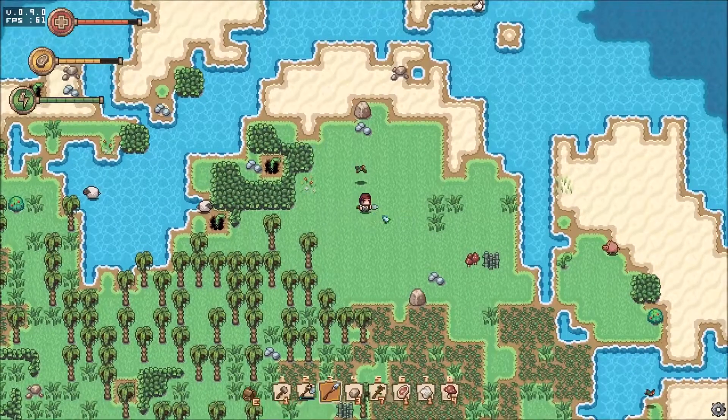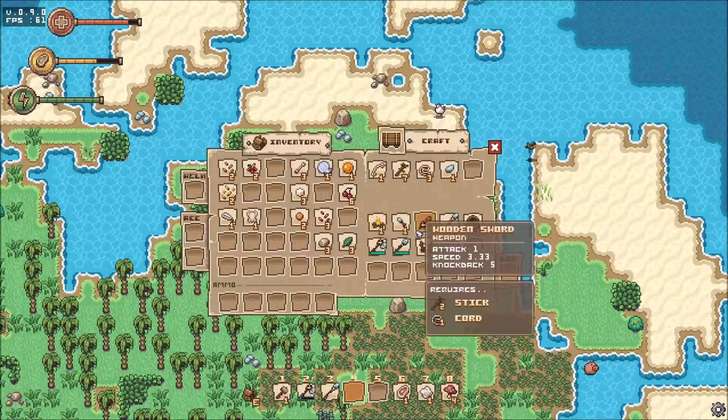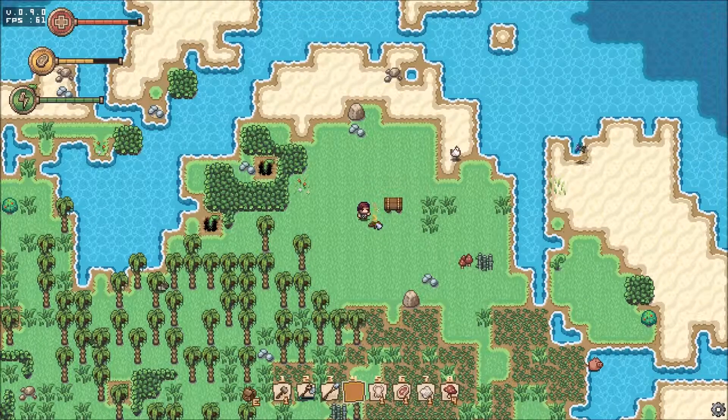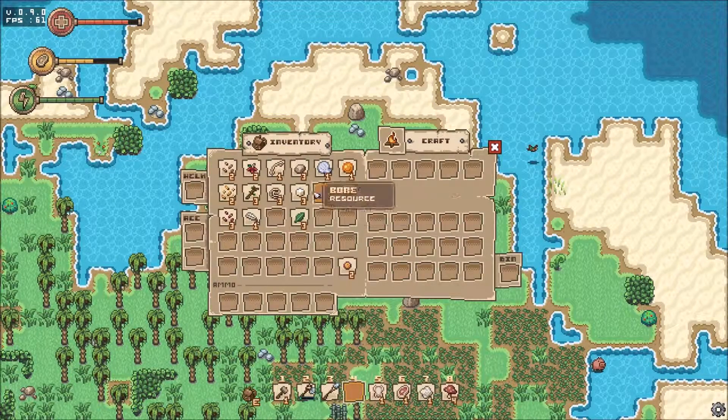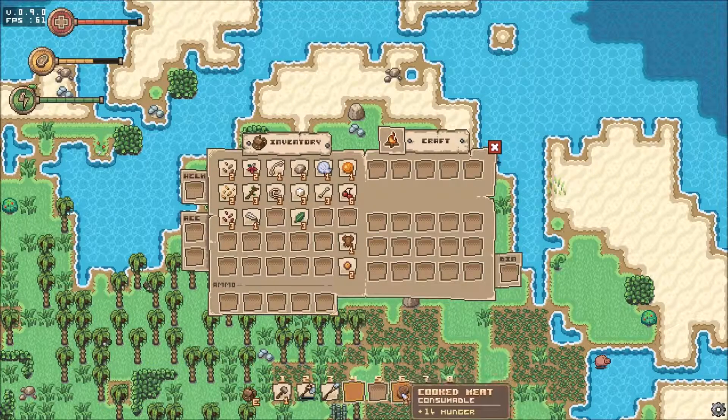I'll talk more about that at the end of the video. Hey, there we go! Four sticks and flint will make a campfire. Right click on the fire — look at that, there we go! Bingo! How much hunger? Twelve hunger. Beautiful. Fourteen hunger. Let's go ahead and eat that. Boom!